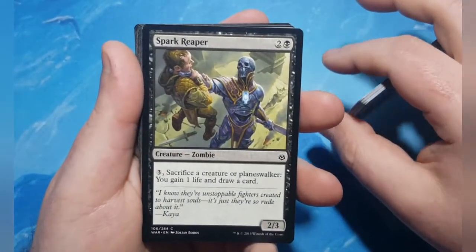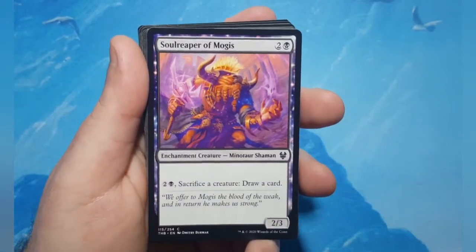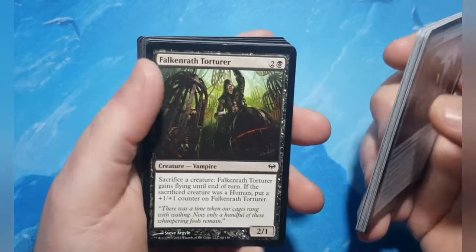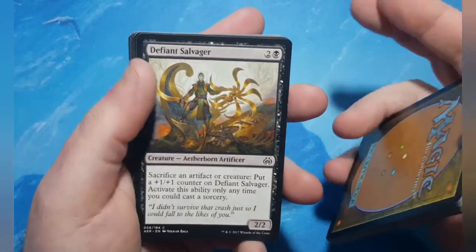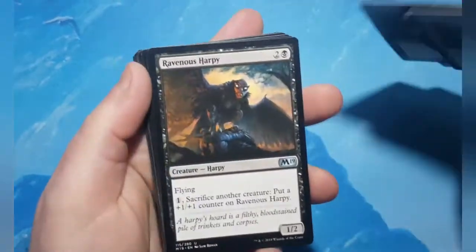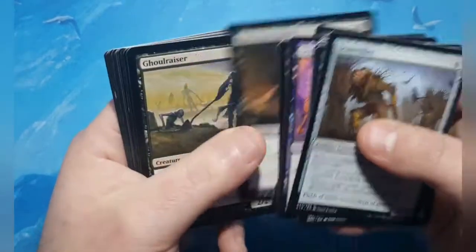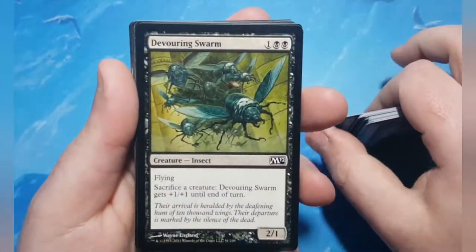Spark Reaper is another sac outlet — you can sacrifice a creature, gain a life, and draw a card. Soul Reaper of Mogis does similarly. Falkenrath Torturer is also a free sac outlet. Defiant Salvager sacrifices an artifact or creature and is free. Ravenous Harpy is another sac outlet but costs mana; it's also a flyer. Ghoulraiser is one of the zombies that can return something from your graveyard to your hand. Devouring Swarm is another free sac outlet. Gravebane Zombie returns itself from the graveyard to the top of your library just for dying.